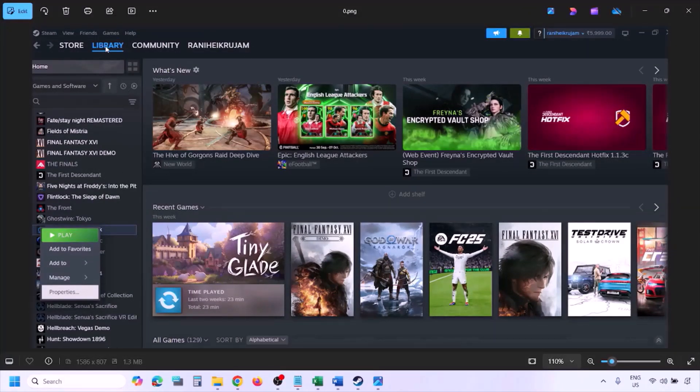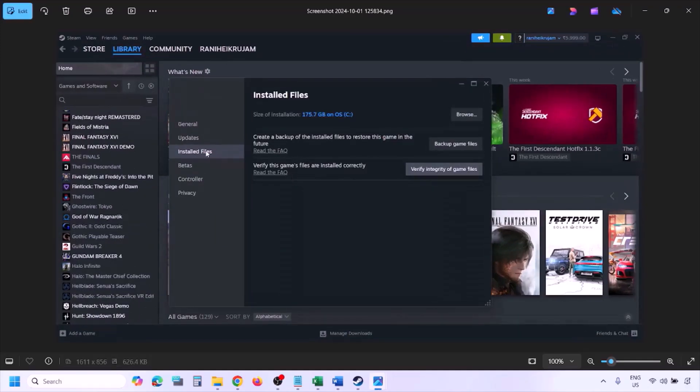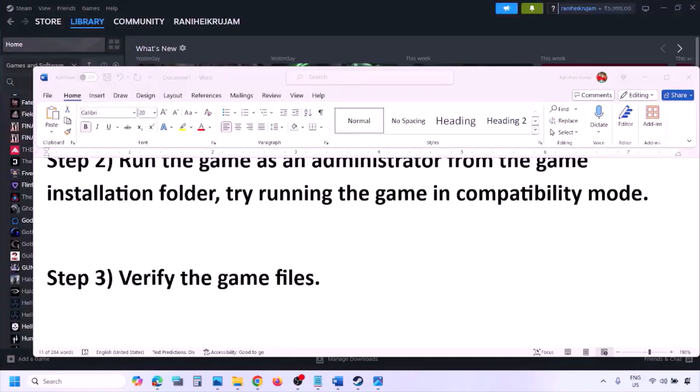The next step is to verify the game files. Go to Steam, click on Library, find the game in the list, right-click it, select Properties, go to the Installed Files tab, and click Verify Integrity of Game Files. Once the verification is 100% complete, launch the game and check.